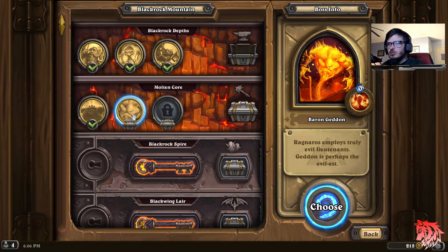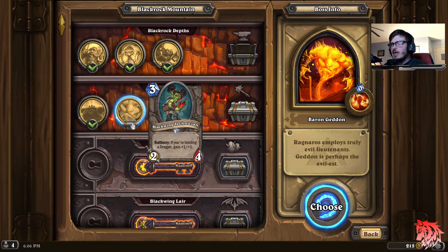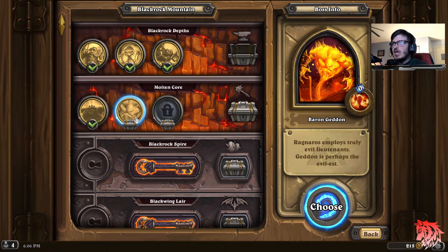Ridden Rose imposes true evil lieutenants — Geddon is probably the evilest. This is gonna be a really challenging one, just gonna let you guys know. And we do unlock the Blackwing Technician on this one. It hasn't been a while since we actually posted a Hearthstone video, but I'm pretty much bringing them back.